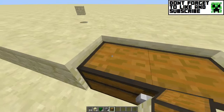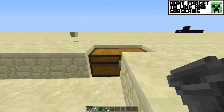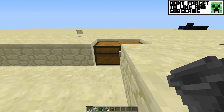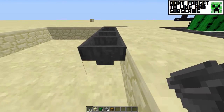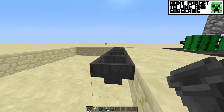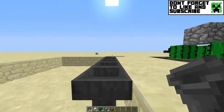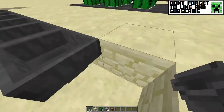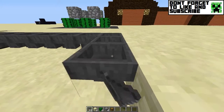Then you want to press your shift key down and start placing the hoppers. What this does is it makes the hoppers convey the item towards the chest. You want to make sure you're doing this exactly like I'm doing it, because otherwise this will not work.